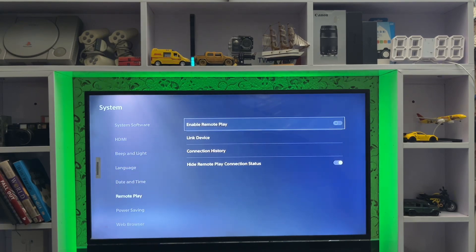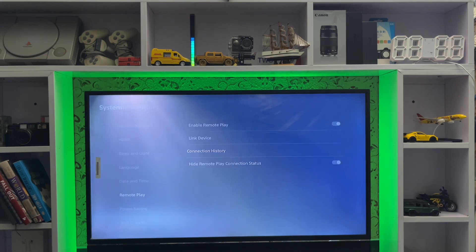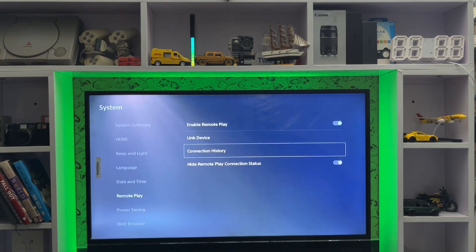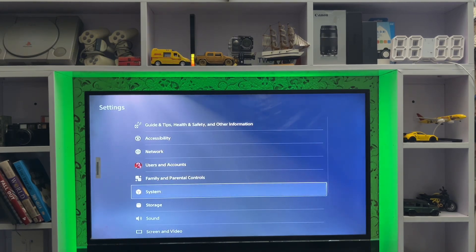After that, go to Remote Play and link your device. You just link your device with Remote Play. Here's the connection history — this will work for the Remote Play application and also for the PS app, because you just sign in with your PSN account in your PS5 and the Remote Play app.